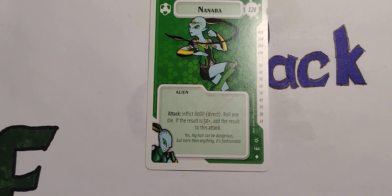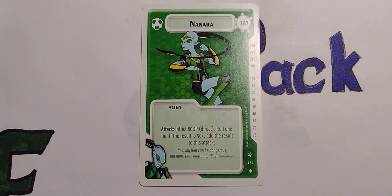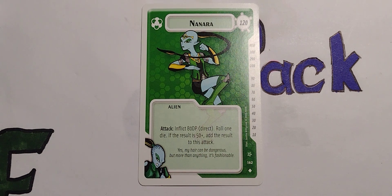Nanara. Yeah, I got nothing on that one. I was gonna say 'Nebula before MCU,' but I mean, Nebula kind of existed in Marvel Comics before 2003, so anyway. 120 points. Alien. Attack: inflict 80 damage points. Direct: roll one die; if the result is 50 plus, add the result to this attack. Damn, that's pretty good.